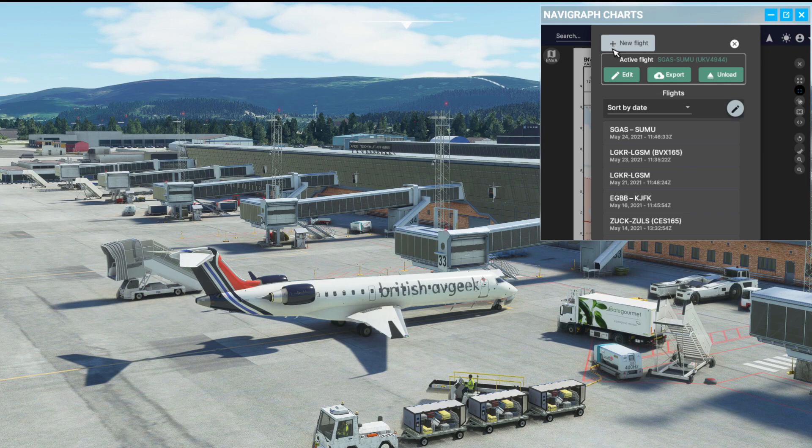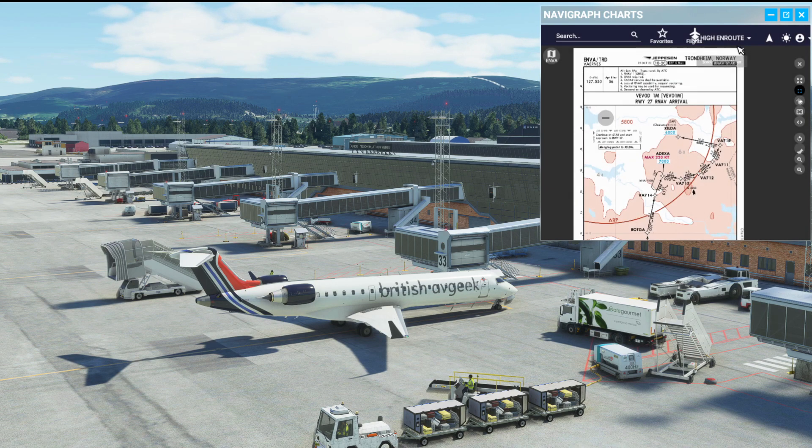However, the workaround for that would be to import your flight plan via SimBrief. It will then pull up your flight plan that you're going to be flying, and all you need to do is click the tabs for the airports in particular - so it removes the need for you to type anything into the search box. A really nice update from Navigraph with the latest beta version for Microsoft Flight Simulator 2020.